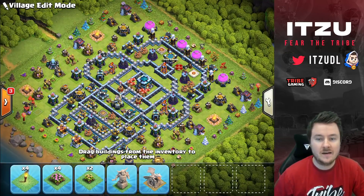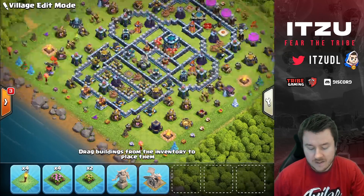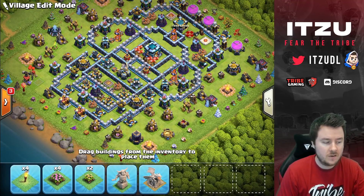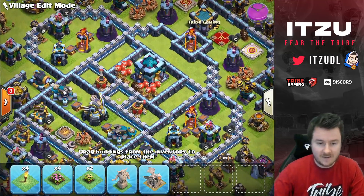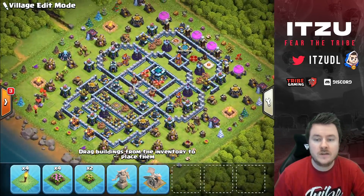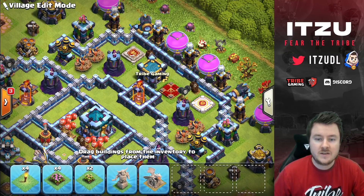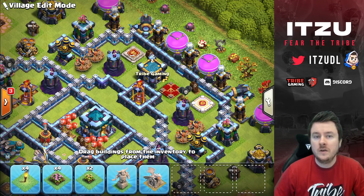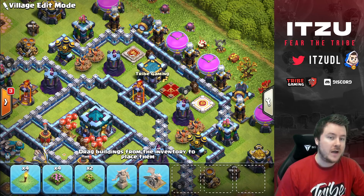Now let me explain the idea behind this base. Normally everyone uses electro drags from the left side, which is obvious given the sweeper positions. But as you saw in the TH21 video, the dragons tend to go left and right rather than toward the Town Hall — that's due to the dead zone around the tunnel. We also have a lot of ground defenses exposed. One important note: don't put a triple ice golem in the clan castle, because on bases like this where the CC is on the outside, you want it to be hard and annoying to lure.